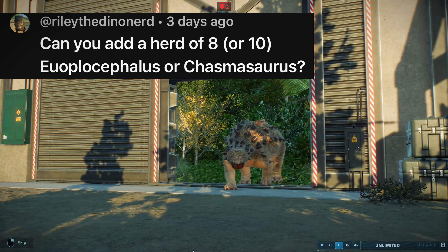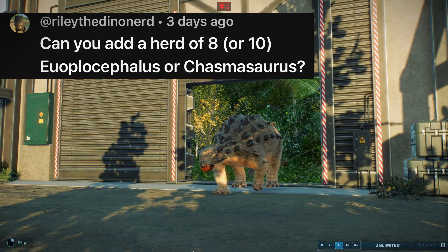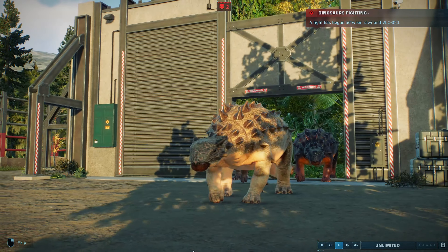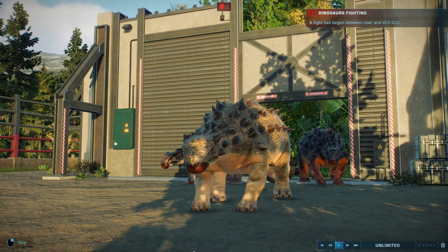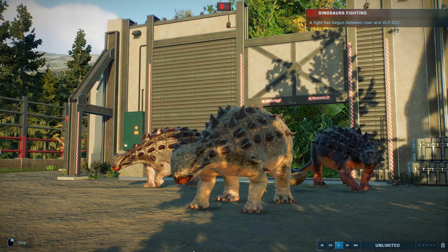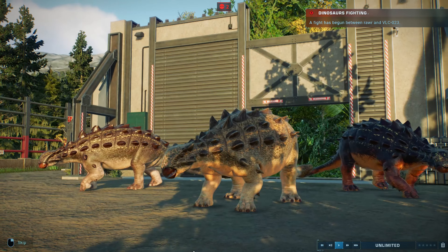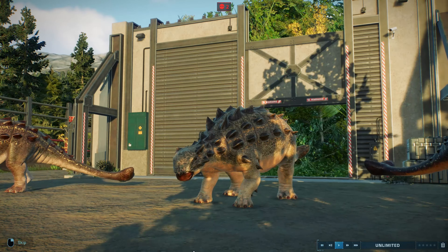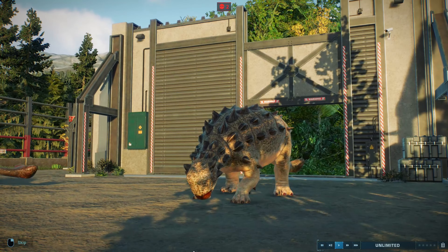Riley the Dinosaur Nerd gave me a choice and I picked Euracephalus, because I really do like Euracephalus — they're a really cool-looking Ankylosaurid. I also put random colours on them, so there are a fair few different colours. I put them on the island that the Velociraptors decimated; some have stayed and some have moved on to the main island.